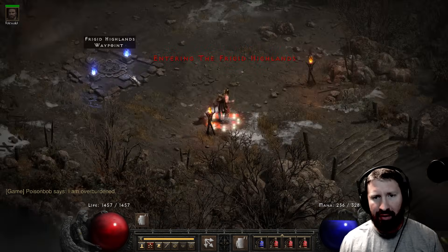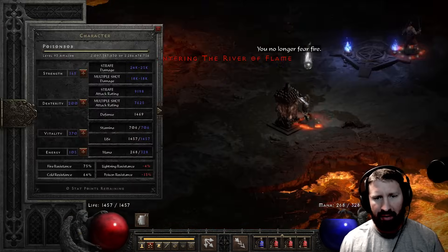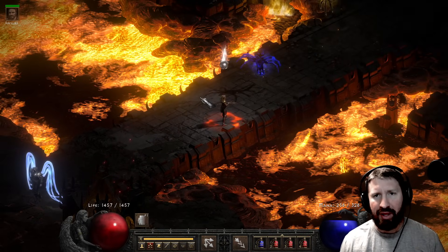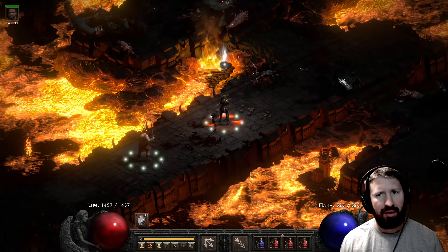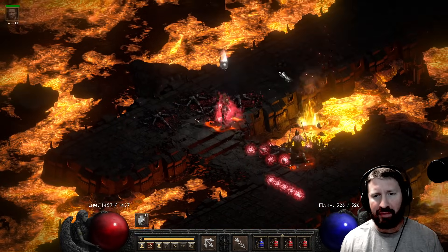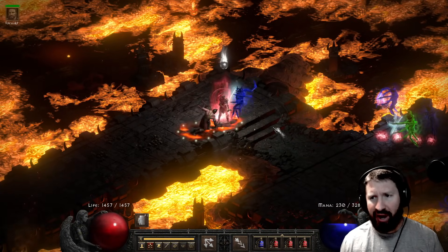Alright, let's go to the Chaos Sanctuary - I'm a tit-bit scared down in this area. This character is level 93, goes by the name of Poison Bob. Oh my god, holy shit, it actually works! Look at this! Imagine this with Bramble!